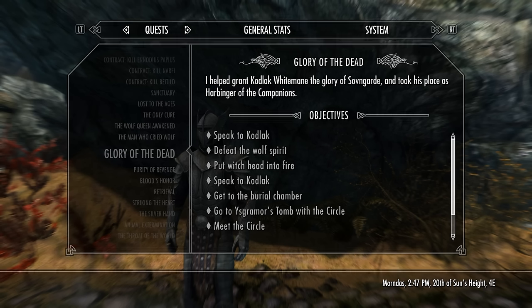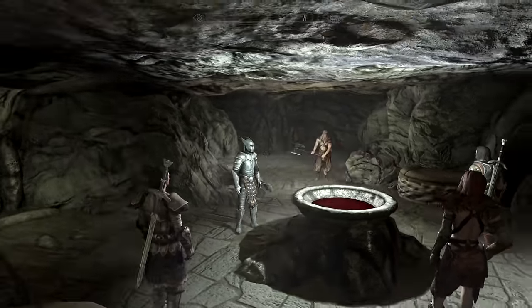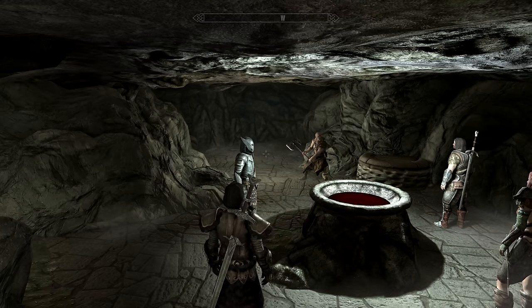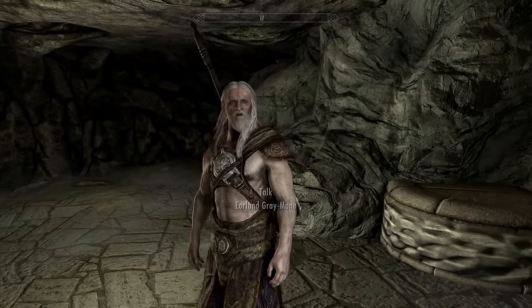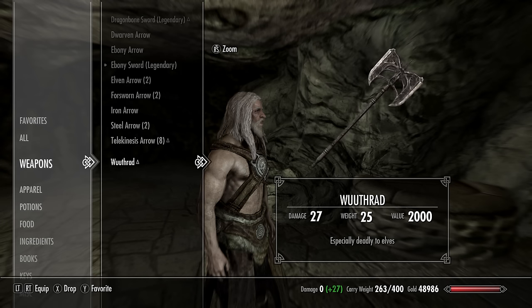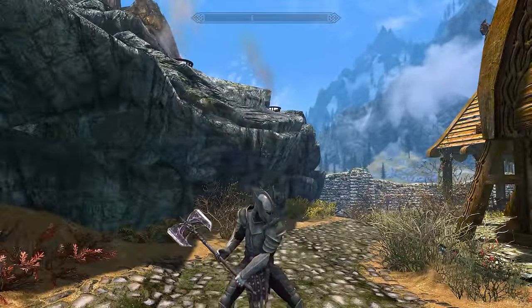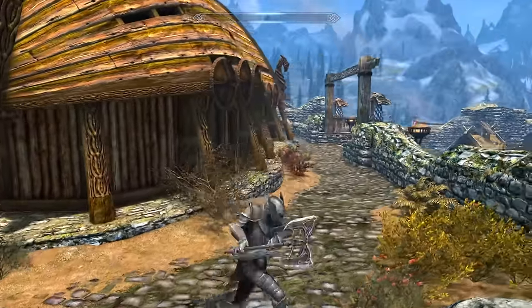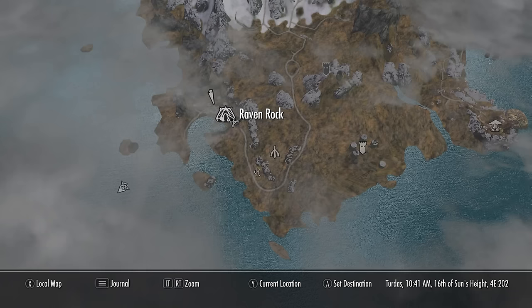Now for this next one you have to be on the quest Glory of the Dead for the Companions Guild — that is how you get Wuthrad. This is a unique weapon because it does more damage against elves, but it's an effect, not an enchantment. So for this particular axe you can use Elemental Fury on it. It can't be refined at a grindstone which is a little unfortunate, but if you have your two-handed up, it's still a great weapon no matter what, especially with Elemental Fury in the mix.